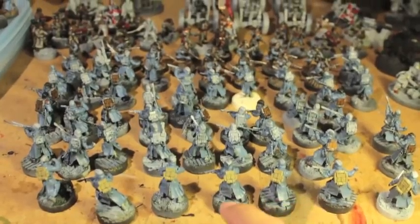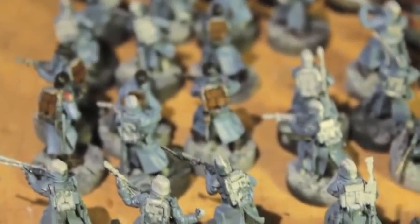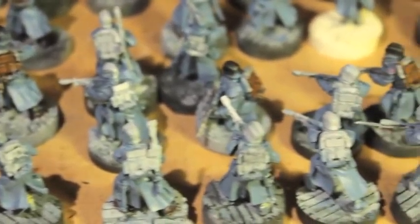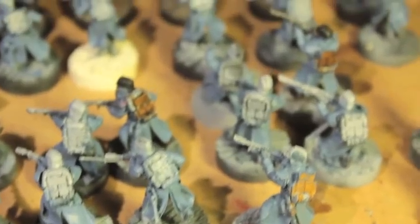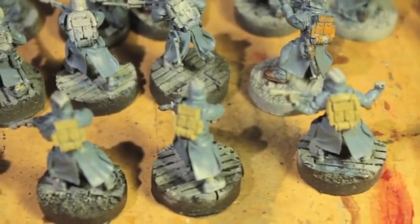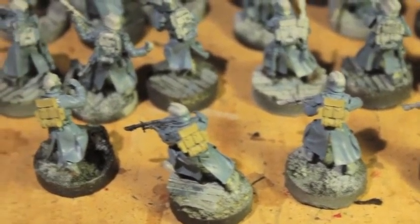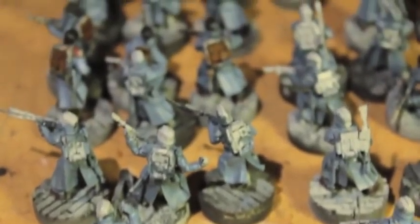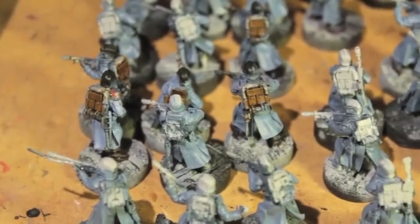I've got all of these guys painted up with their second base coat, which is Rust Grey over the Dark Reaper. The reason why I didn't do Rust Grey first is because it would have just bled through the light grey undercoat, or the paint job underneath it would have shown through. So the Dark Reaper is a good base coat, and the Rust Grey just kind of enhances that and builds over it.